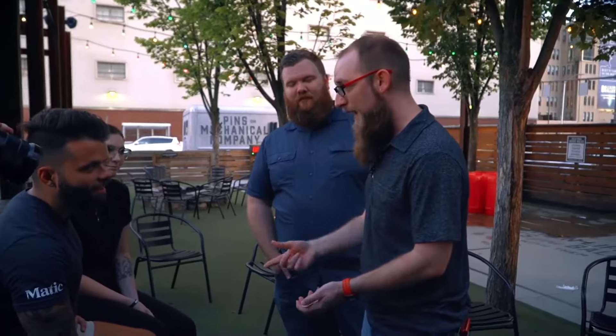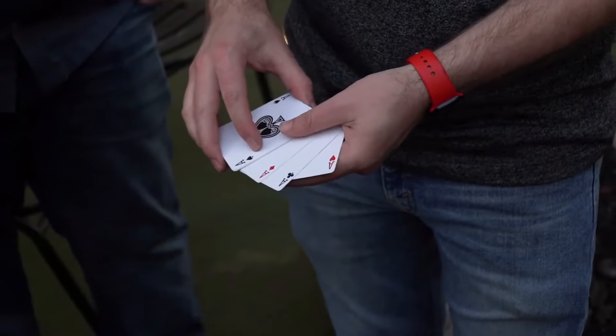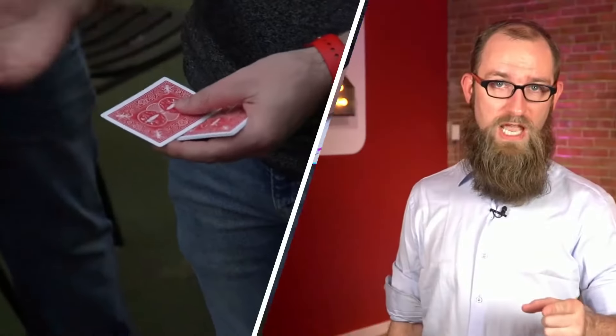Now the ace of spades — that was the one that we hadn't done anything with yet. We want to do that last. So we turn the ace of spades face up, and that turns all the other aces face up, just like this. Then you change the game.